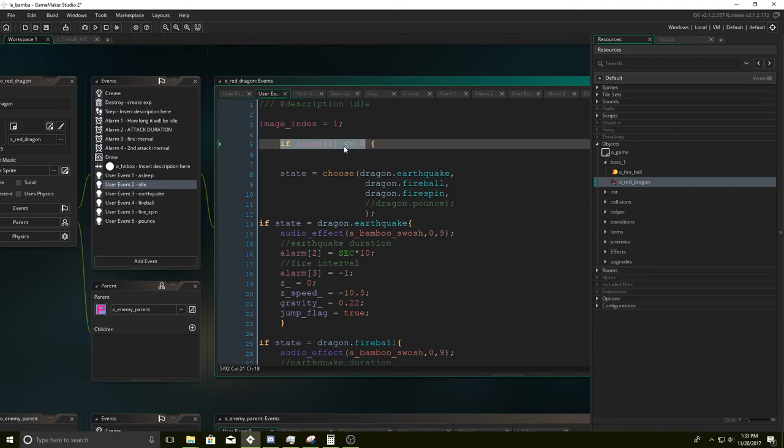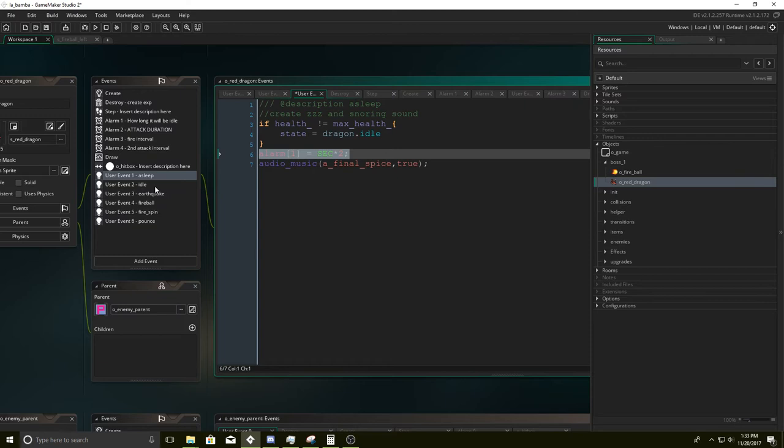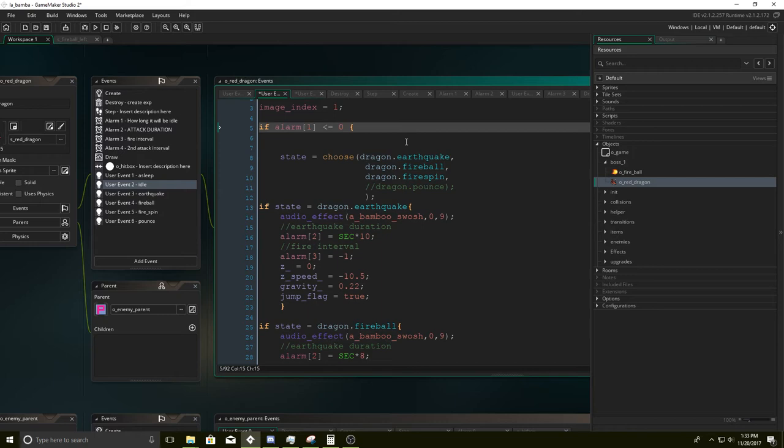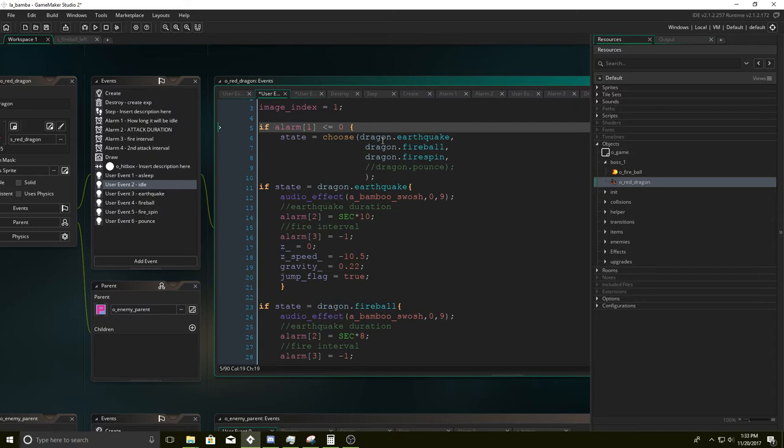This alarm basically gives the player some room to breathe. Alarm one is going to be how long the dragon will remain idle for, and we set it to two seconds. So even though right now the idle state is running, it's not going to be running until the two seconds are over. It's very important that the player has a breathing room. Let's choose whatever states — I have three states available: earthquake, fireball, and dragon fire spin.